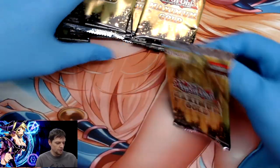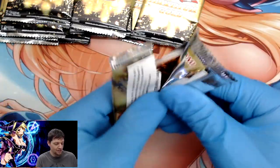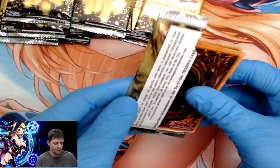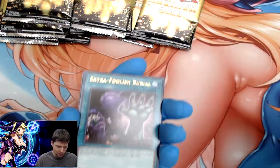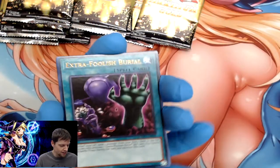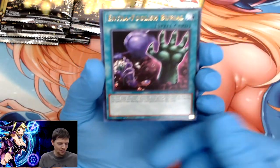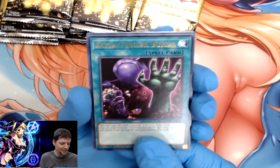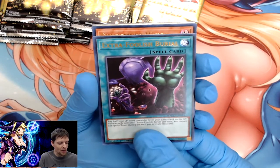Now I'm covering up my Dark Magician Girl. This mat is actually really cool — I got it on Amazon — but it's a little, well, promiscuous. That's why I've only been showing her face mostly. I don't know how YouTube handles that and I don't want to put up any walls just yet.